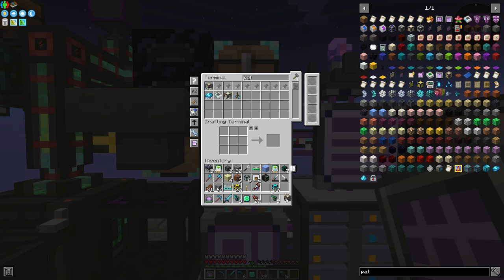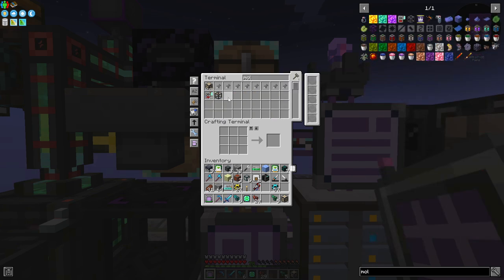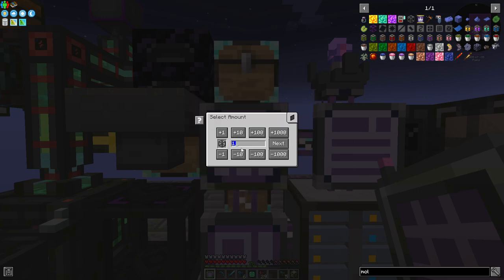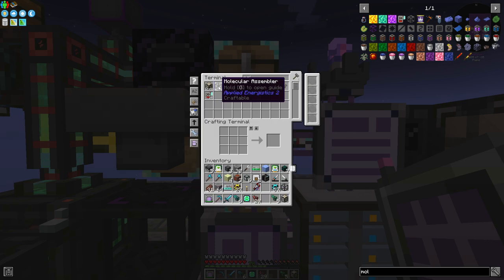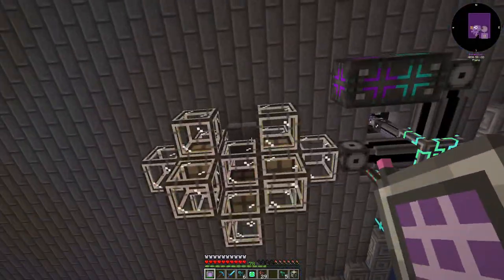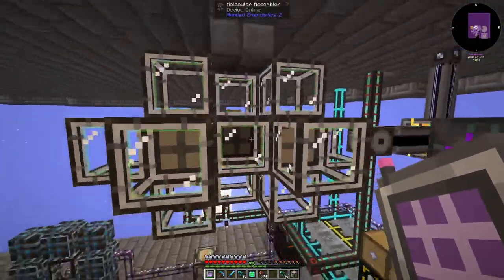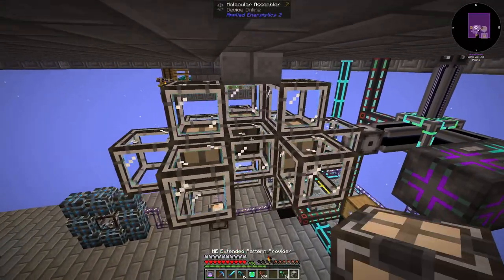I think we're going to need three more molecular chambers. I really should get some acceleration cards for these — the reason why is it will speed everything up. But I think next episode is where I want to turn this into a chandelier.